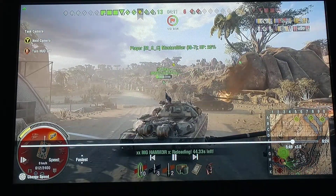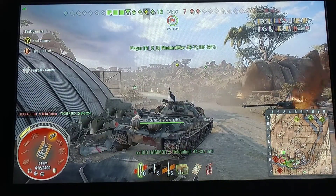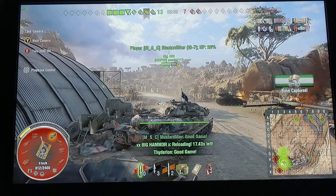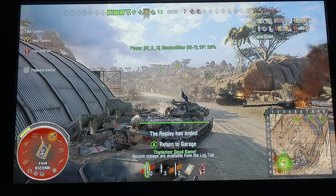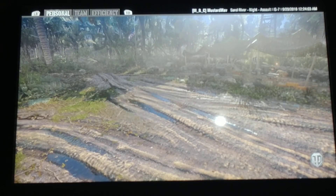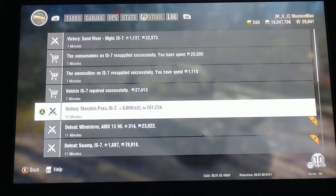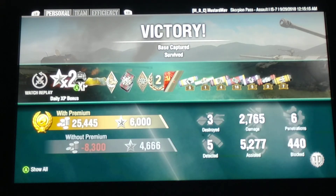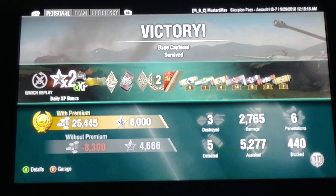They're going to choose to cap. I got off the cap just to see if maybe they'd come back, and they don't. Not everybody plays to win the game — some people play to stay alive for some reason; you don't want your tank to die and blow up. End game stats: I got 2,700 damage, and really the big thing there is 5,200 assisted — in an IS-7. That's pretty awesome.